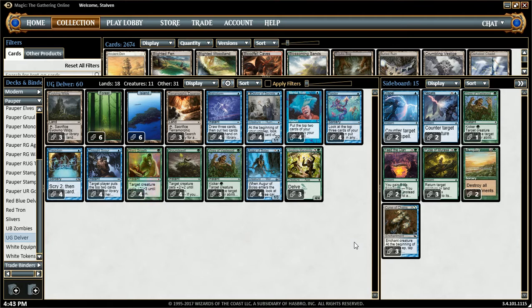Something else that the fetch lands do that the gain lands don't — the ones that you gain 1 life off of — is that it puts a card in your discard pile. Because when you sacrifice the Terramorphic Expanse, you get your Island or your Forest, and then you also get fuel for Delve. So it works well with Hooting Mandrills. Also, on your opponent's turn, you can crack one of your fetch lands to turn on Groundswell for a really good block — say against an Ulamog's Crusher or something of that nature — because it triggers Landfall.